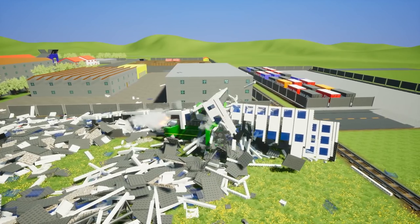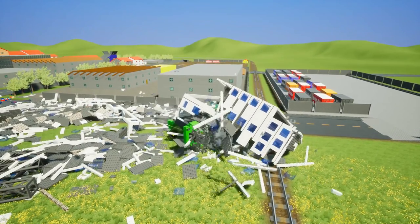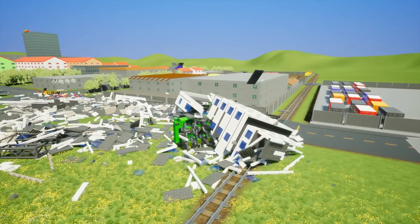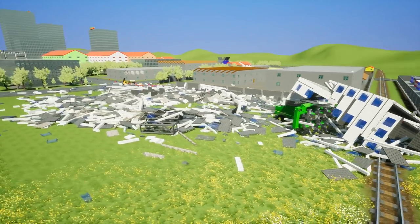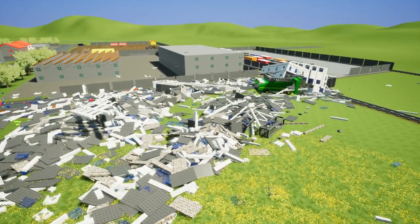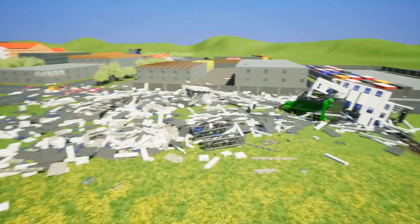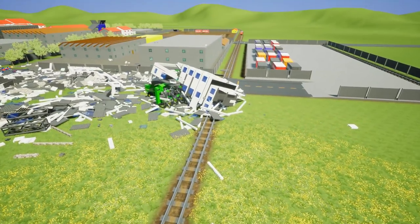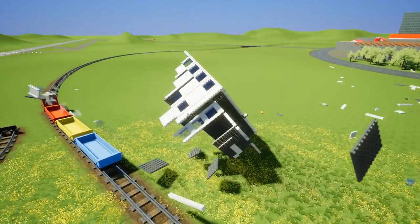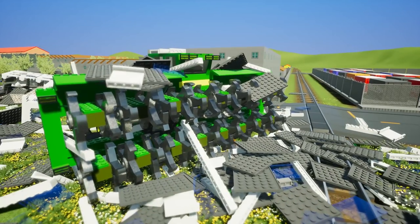We've made it to the top of the building and in classic Brick Rigs fashion we are going to let the top set on the railroad tracks. Let's stop the mulching and back out — we might be stuck to it. Bob might be taking a ride with the top of the building. Just look at the amount of destruction we've caused — this was a 5,000-plus block building and it has now been completely leveled. Here comes the train to finish off the top of the building — job well done by Bob's construction. Even the train can't do as good a job as the mulcher. Look at the mulcher — it's got a bunch of stuff stuck in its teeth; it was hungry.